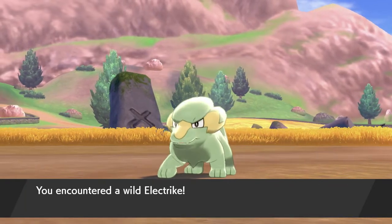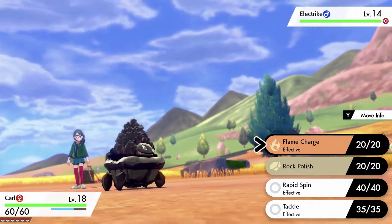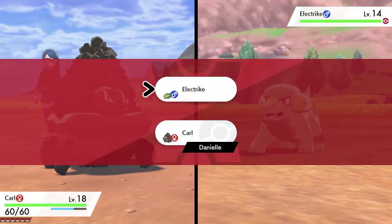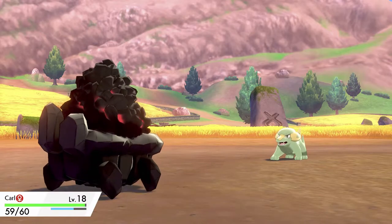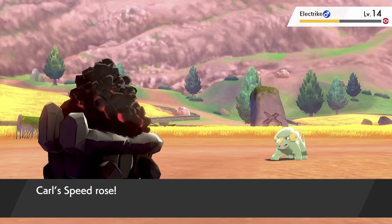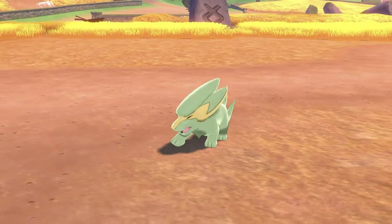An Electrike is following me. Hello Electrike - do I already have one of you? I think I do. I don't know what your weaknesses are - you're Electric obviously. You're not weak to fire. What types is Electric weak to? Water - is water good against electricity or is it the other way around? I always get confused. I think Electric is strong against water because water conducts electricity, but water moves aren't weak against electricity, which is why it's confusing - it's not symmetrical. Goodbye Electrike.